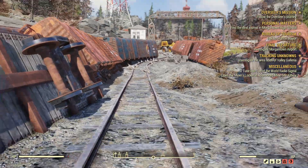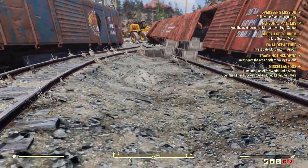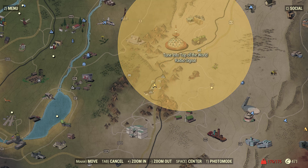All you're looking out for is really this little mound here, which is in between these two train tracks with a little curve of the train track. This is where it is on the map — it's just above New Appalachia Central, that central train line thing.